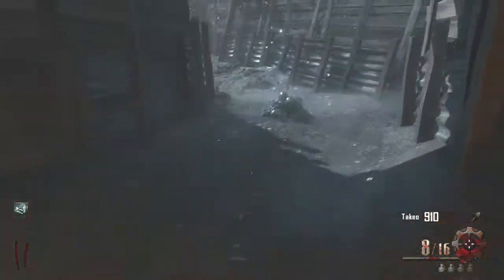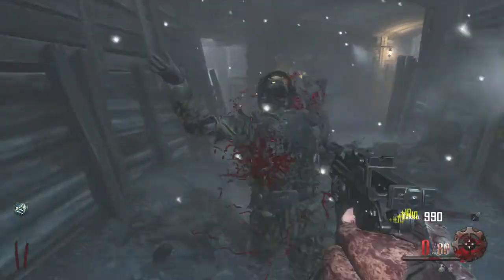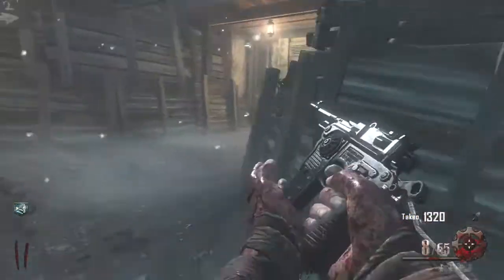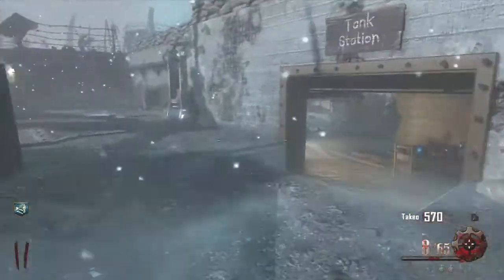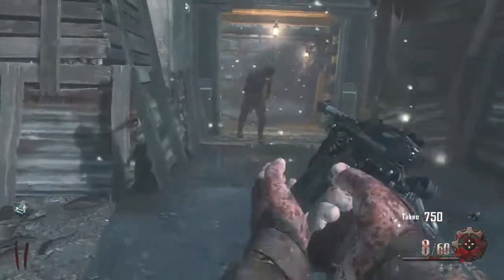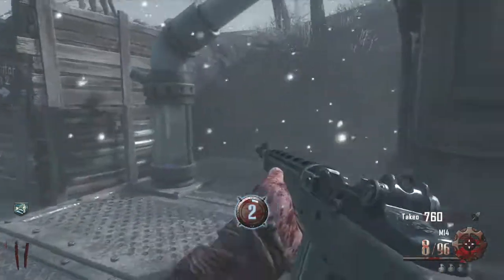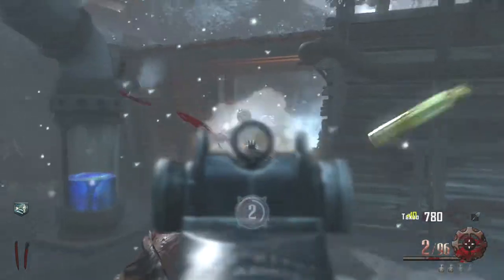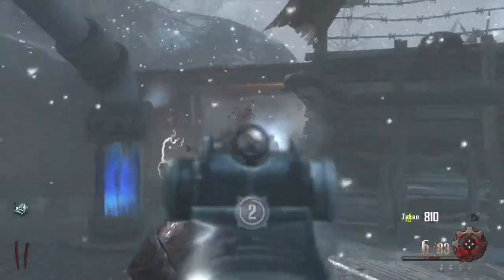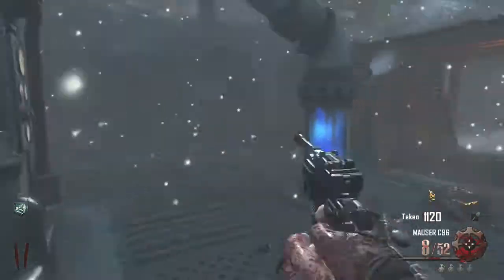I'm not exactly sure where everything is on this map. Max ammo — just what I didn't need probably. When I really need a max ammo I'm not going to get it. It's kind of hard to talk and think at the same time. There's the mystery box — this is generator two. I need around 1200-1300 points to get the MP40; that's a great weapon to get early on. I like to turn on generators when there are just a few zombies left so I can concentrate on killing without fighting zombies at the same time.